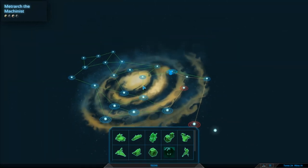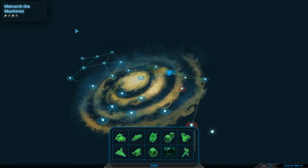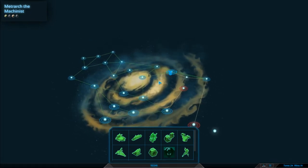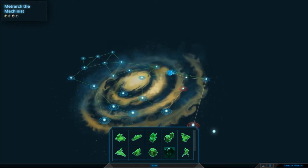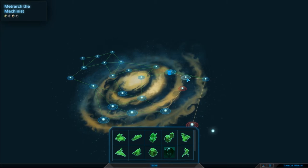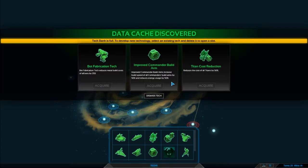Hey guys, welcome back to Planetary Annihilation Titans. My name is Twitchy and we have literally just taken out the orange leader - at least that's what I'm inferring, because there was an icon with an orange battle zone. When we took out the battle zone with the icon, the other one disappeared. I'm not sure what that means, so we're going to come over here and explore it.